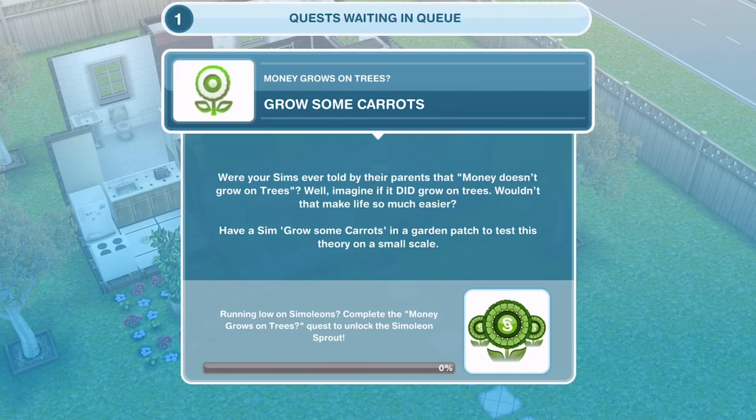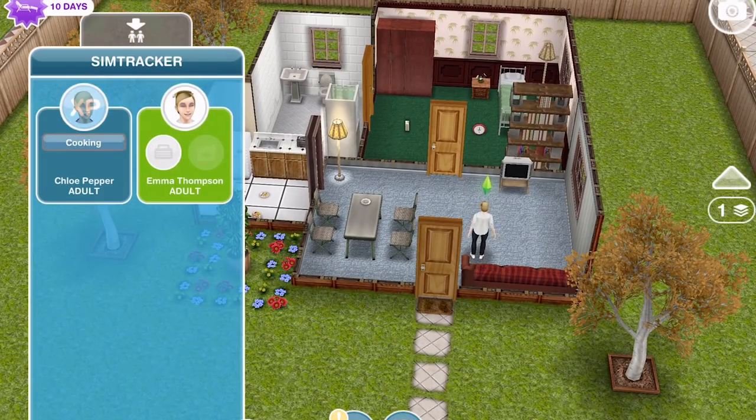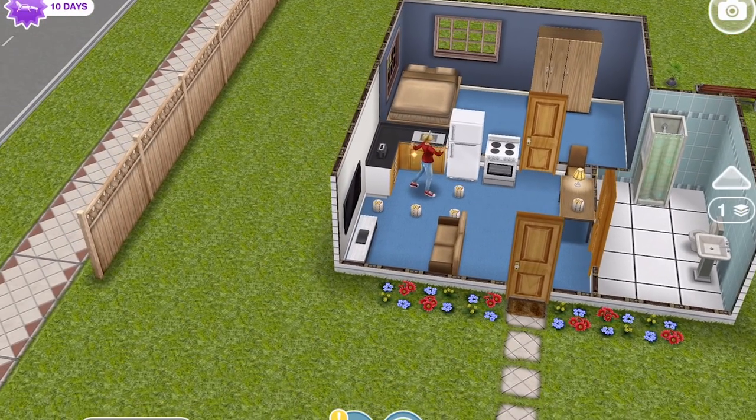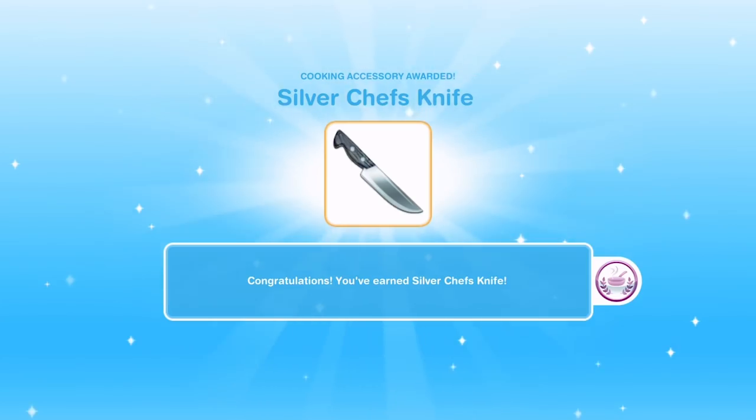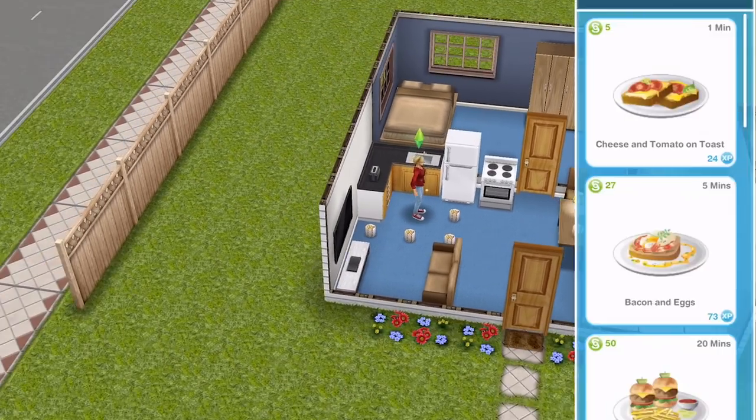The first thing we need to do is grow some carrots. Were your sims ever told that money doesn't grow on trees? Well imagine if it did — wouldn't that make life so much easier? Have a sim grow some carrots in a garden patch to test this theory on a small scale. I don't have a garden patch here but I have one at a different house, so we'll head over there. I'm also working towards completing the cooking hobby.